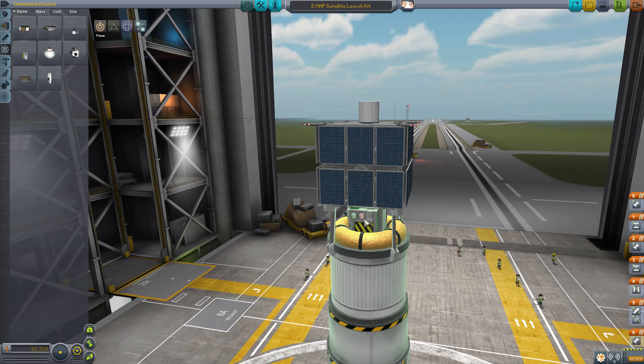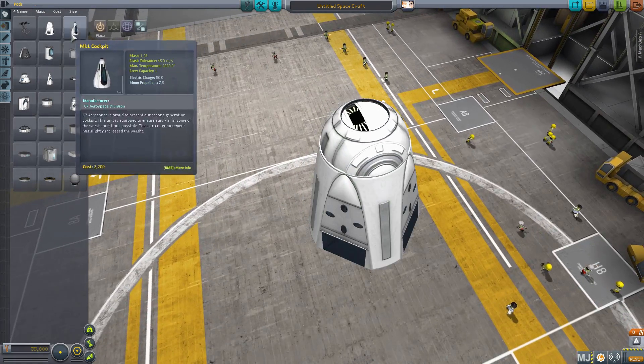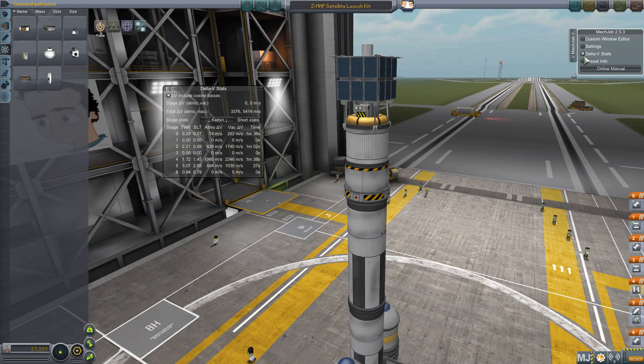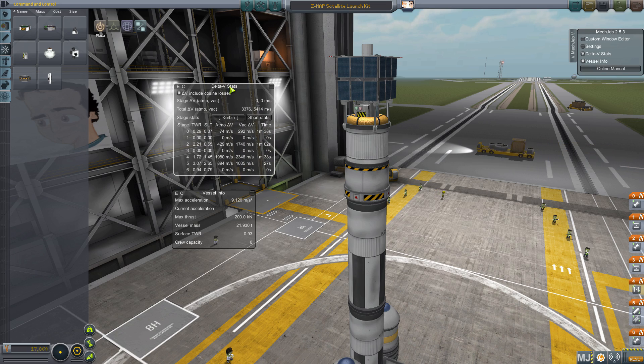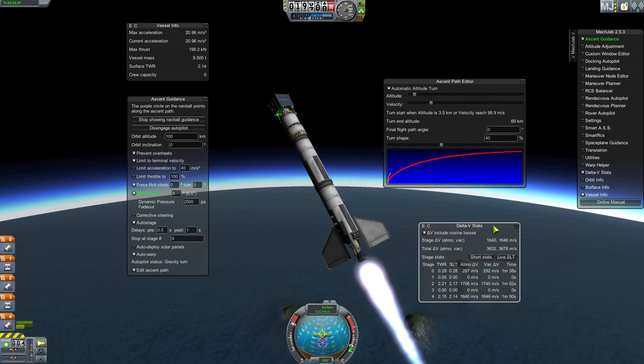MechJeb is comprised of an autopilot part that you can attach to your craft, or MechJeb-enabled pods that you can use to control your craft. Once a MechJeb module or pod is in use, you can see useful information all the way from the vehicle assembly or space plane assembly building right the way through to your launch and while you're in flight.